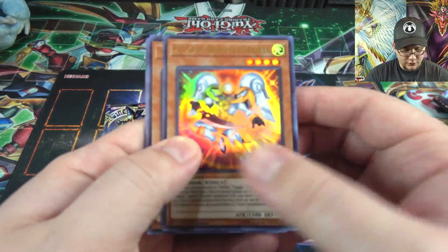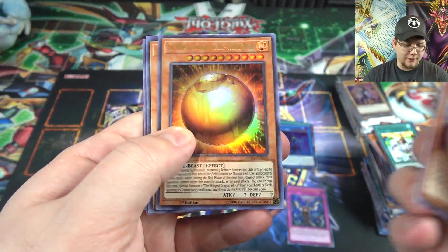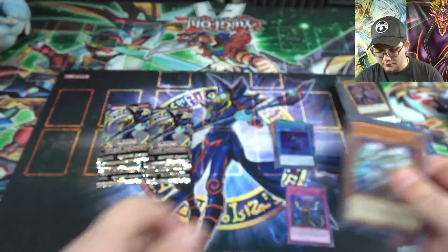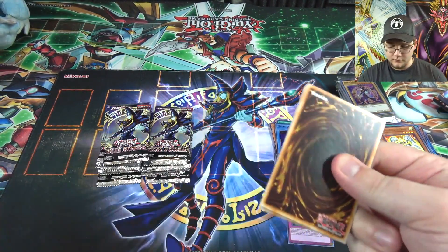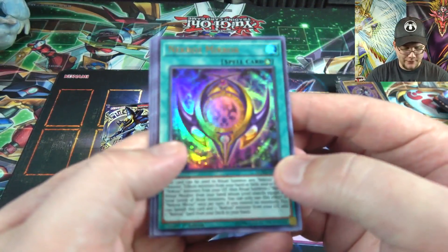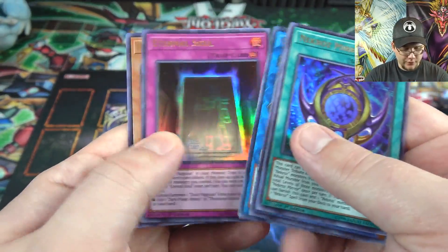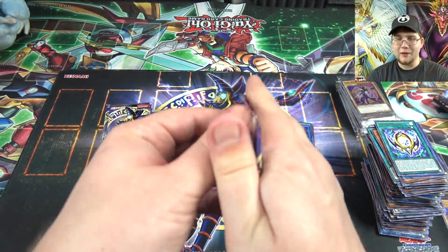Another Utopia, and The Winged Dragon of Ra Sphere Mode — finally got one of those. Jasmine again. Another card that needed a reprint — basically Konami had good choices with this, I will say they did a good job. Necroz of Unicorn, Prophecy... although I'm a little nervous about Impermanence.